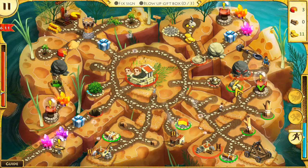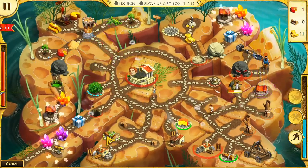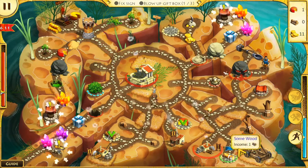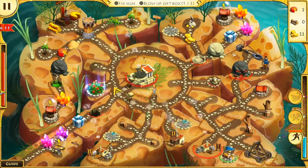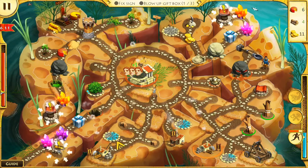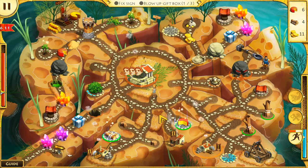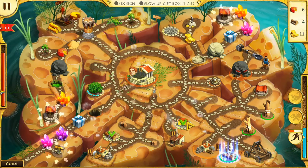Alright, we can hit the red button for something. Okay, that blew up a gift box. I need a load of wood, apparently. I don't have too many options of which direction to go in right now.